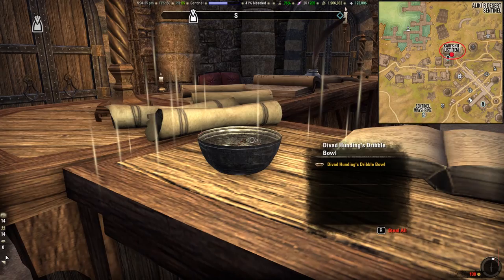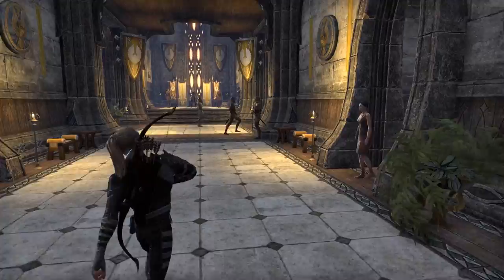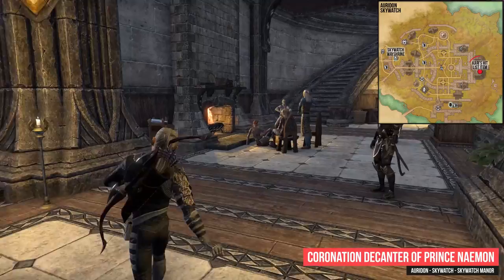The next destination is Auridon. In the eastern part of Skywatch you have to go to the Skywatch Manor. Next to the Throne Room on the Dresser you will find the Coronation Decanter of Prince Naamon.